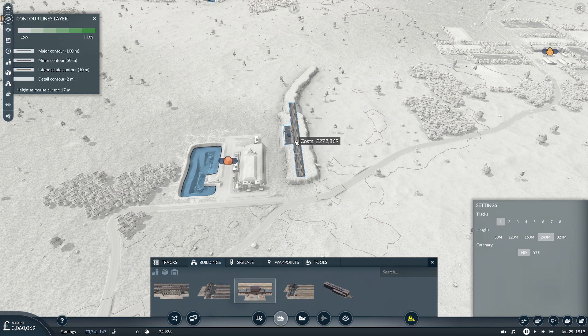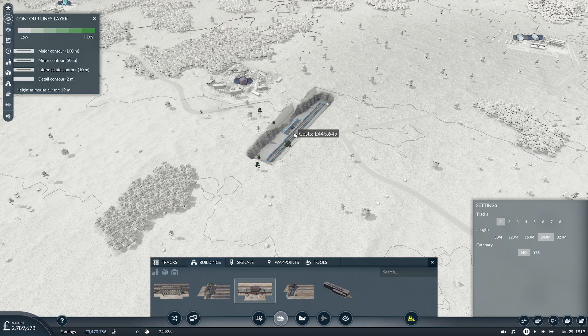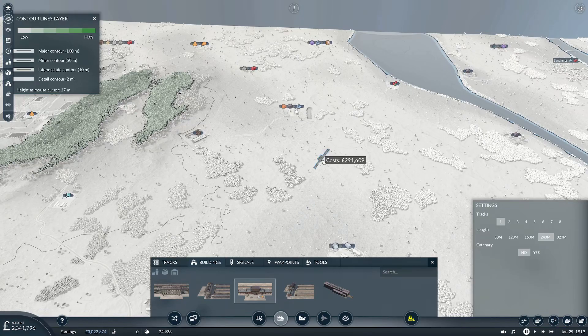That saves a lot of messing around — get you somewhere in there. That should be kind of nice — it's almost perfect! We're going to have to have a little bit of a slope there. And this one we don't need as big — I'm just going to put this at 160.